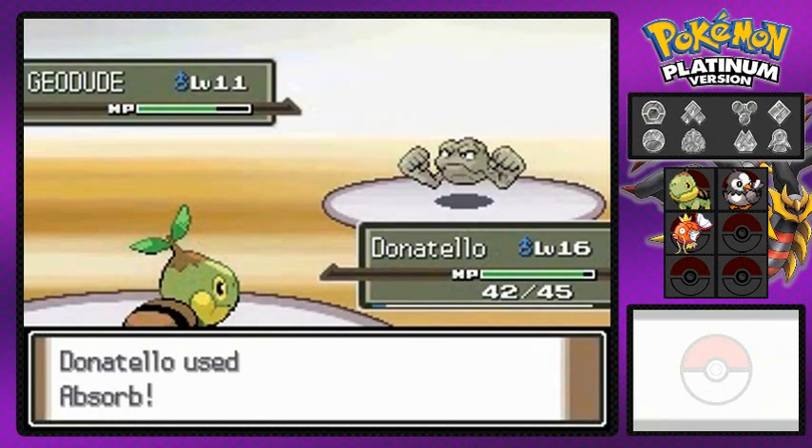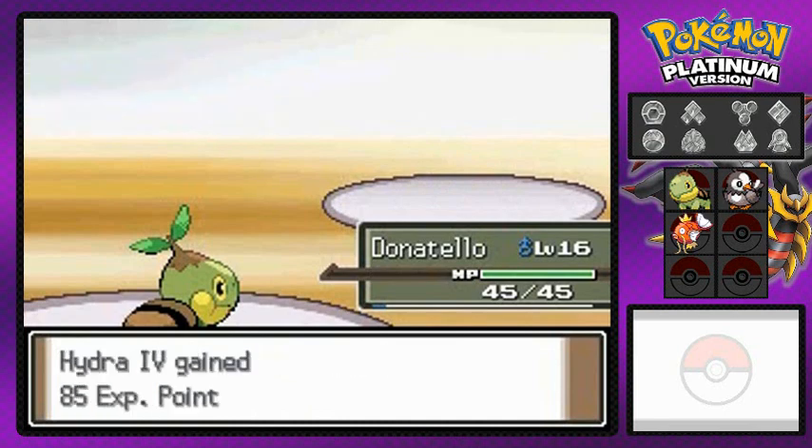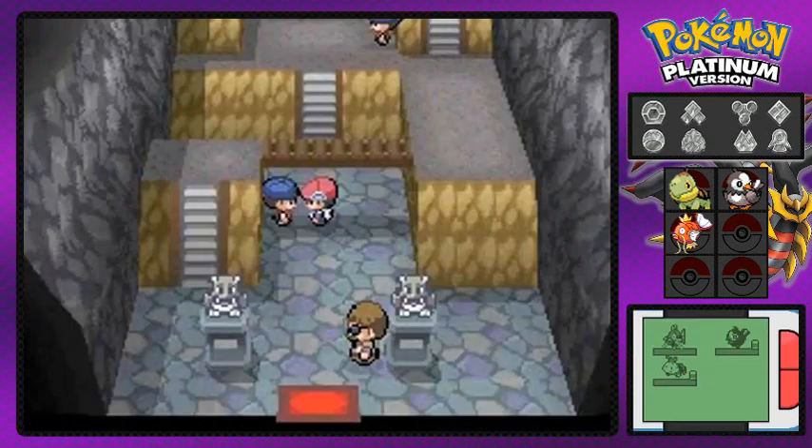There's that Absorb attack — goodbye! Hydra gains some experience points while not doing anything, and I'm thinking to myself: why the hell did I pick Hydra again? Probably because I missed my Gyarados.